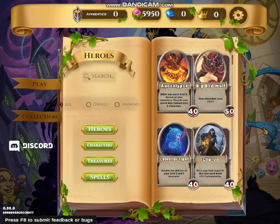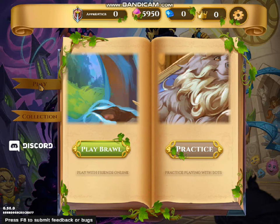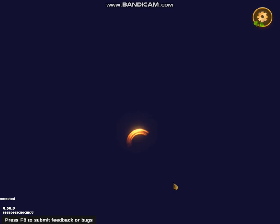So this is Collections. I will not showcase all of them unless this video gets more than one view — then I'll show you guys all of them. What we have is heroes, characters, treasures, and spells, which are very different types of cards. I'm definitely going to go through with them, but not unless this video gets more views. In the meantime, we need to go ahead and start playing the game because I do not have a lot of time.